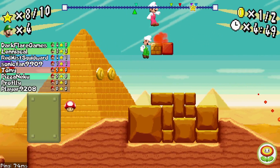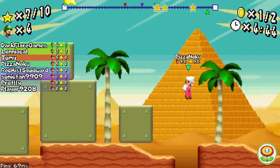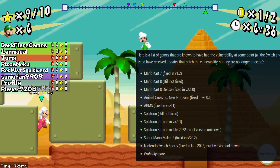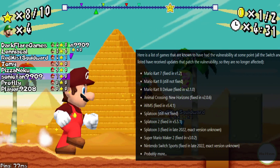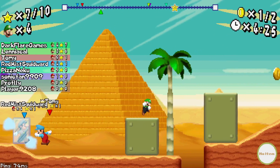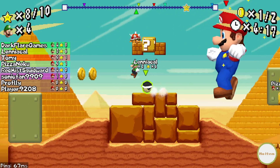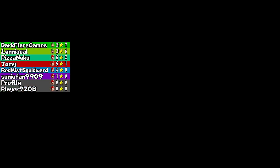Just some of the publicly listed affected games include Mario Kart 7 for the 3DS, Mario Kart 8 on the Wii U, Mario Kart 8 Deluxe for the Switch, Animal Crossing: New Horizons on the Switch, ARMS on the Switch, Splatoon 1 on the Wii U, Splatoon 2 and 3 on the Switch, Super Mario Maker 2 on the Switch, and Nintendo Switch Sports. Keep in mind there are potentially a lot more games that haven't been listed, but these are all pretty major first-party Nintendo games sharing the same major exploit across multiple consoles.